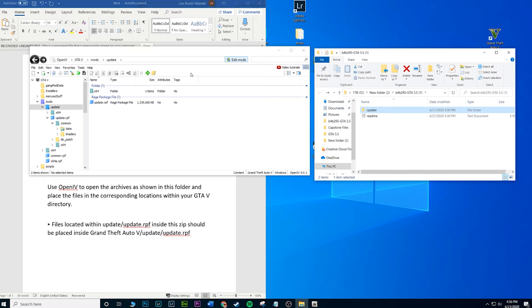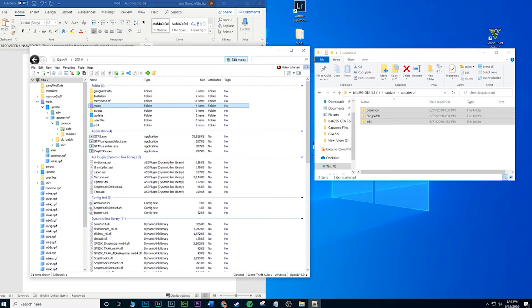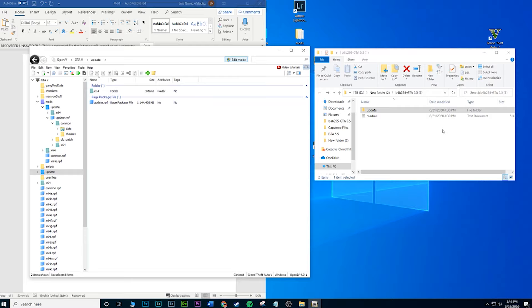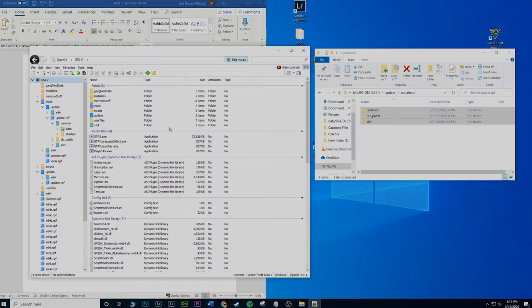That's pretty much it guys. Once you're done with that, you have the modded files installed. If you want to uninstall it, you'd just replace those three folders — common, dlc patch, and x64 — with the original authentic files, which should be outside your mods folder in your actual update RPF. Just drag and drop those three originals back into the mods folder and that should uninstall it, replacing all modded files with the authentic ones. Hopefully that made sense — if you have any questions just let me know. Give this video a thumbs up, enjoy the mod, and I'll see you guys in the next one.